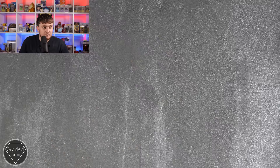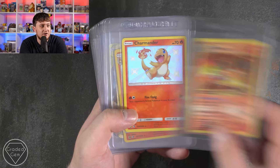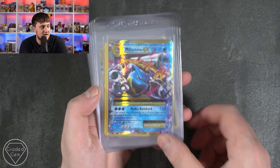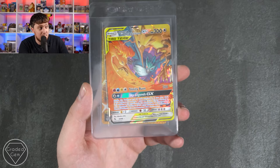Sean is starting big with a Charizard VMAX from Darkness Ablaze, the Charizard GX, Mega Charizard — I feel like I'm going to be saying Charizard a lot with your submission Sean. We've got the V, Charmander, Charmeleon, a Fire Energy — that does look epic in gold — Reshiram and Charizard GX, Blastoise Holo from Base, Mega Blastoise EX, Venusaur, Mega Venusaur EX. Then the Gyarados EX Secret Rare, a beautiful card with Manaphy as well, the Legendary Birds and the big Gorilla Boom gold card. Thank you very much.